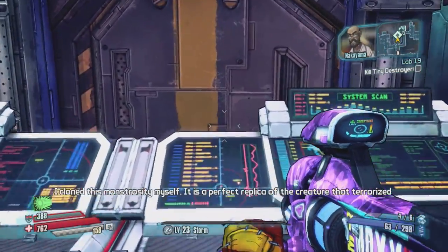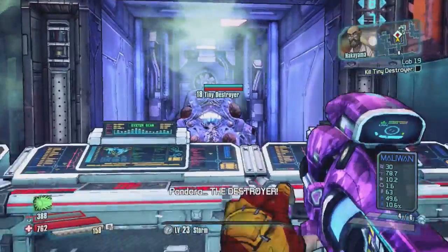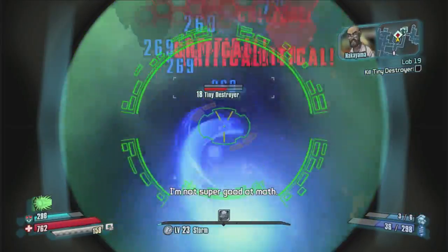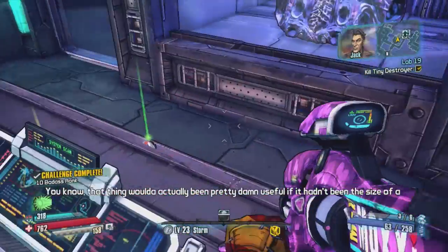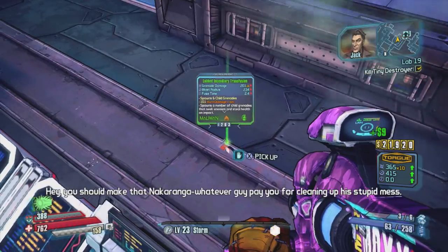You end up getting a spoiler alert right here if you guys don't want to see — but yeah, a little too late for that. Kill Tiny Destroyer, and you basically kill this guy who's just sitting back here. He's a little blob of jelly, super easy to kill. I don't know if you get any legendaries from him or not — it might be worth farming this mission as well as the other ones.